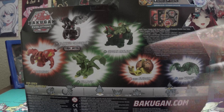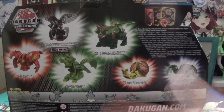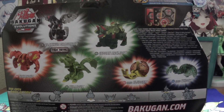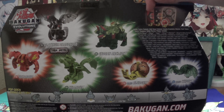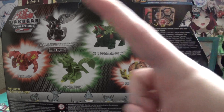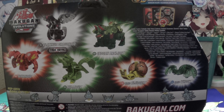Coming around to the back, you can see all your product shots. Again, it's like the international release, so you don't get a peek at other products. You got your three auction cards — one is the Geogon card, the other the Nano cards.